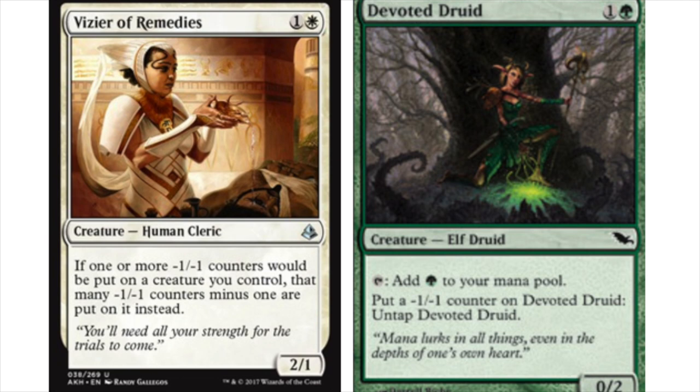Hey guys, today I'm going to talk about a modern combo that I'm very excited to play. As some of you know, my favorite deck in modern has always been a version of Melira Pod, and this is a newer update to it. I believe it's going to be a lot stronger as a deck because the two cards it relies on are individually playable and together they are very, very good, and you can still find them using Collected Company or Chord of Calling.